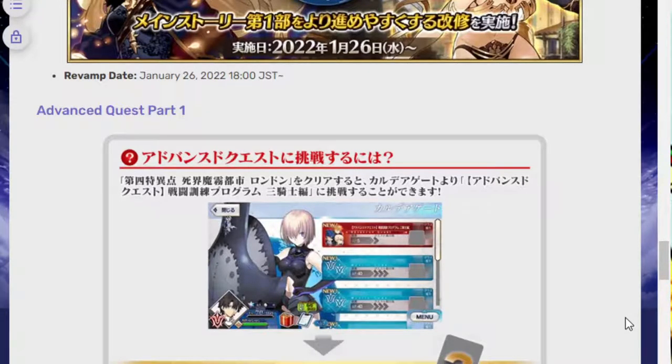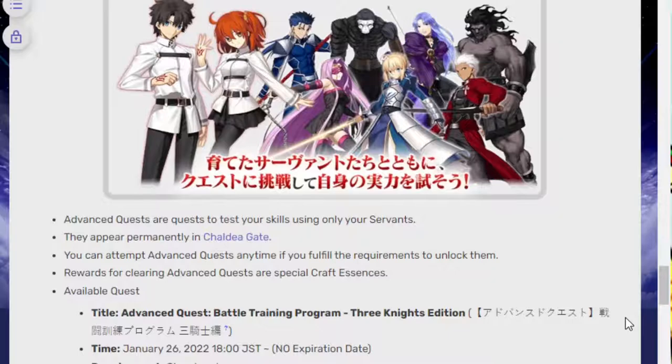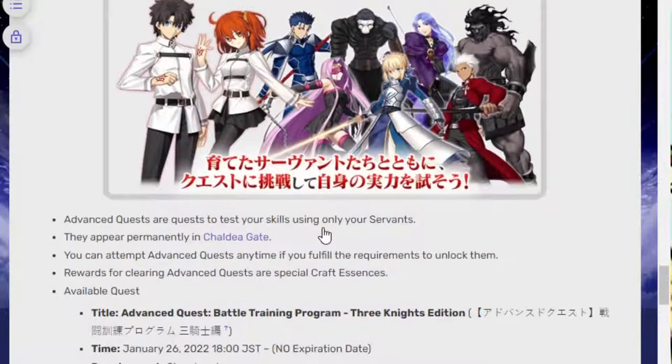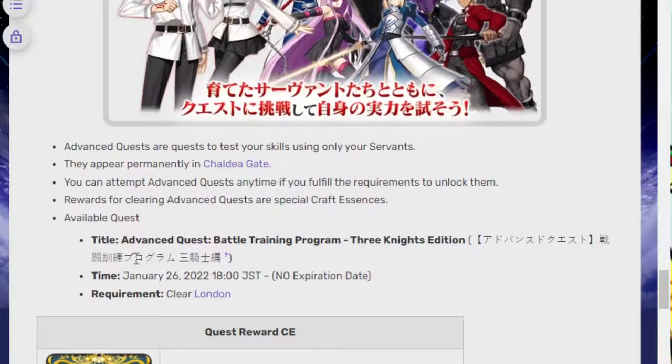So, Advanced Quests. Advanced Quests are a new form of quest where you can kind of test your skills — it's a fight where you can only use your own servants. They appear permanently in the Caldea Gate. They're always there. You can attempt Advanced Quests anytime if you fulfill the requirements to unlock them. And all you need to do to clear the current one is to clear London. It's available from January 26th until never — to the end of the game.